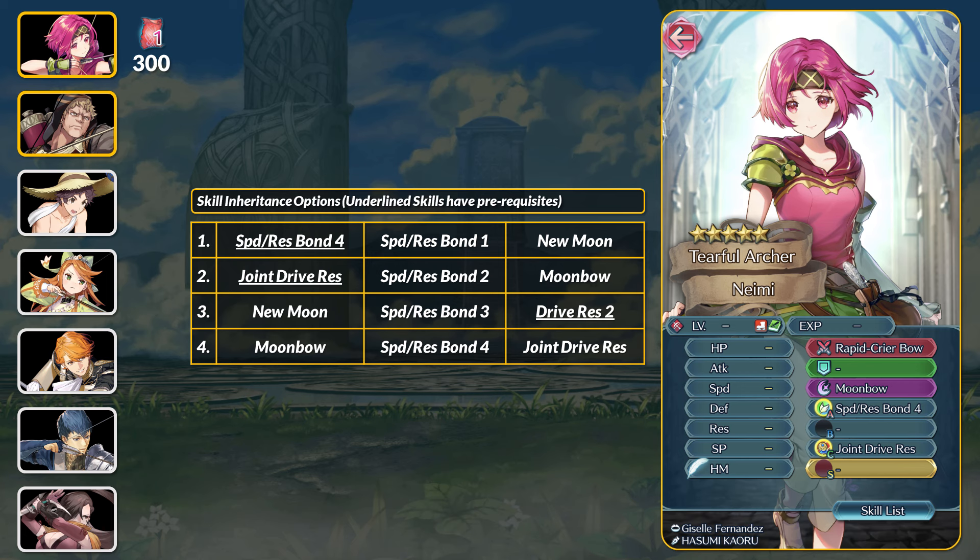Speed and Res Bond 3 is on 4-star Young Azura or Tethys. As for Joint Drive Res, it's plus 4 res for allies within 2 spaces and the same for the user. Drive Res 2 is on units like Soleil or Sol. Joint Drive Res is pretty universal for any unit or build, while Speed and Res Bond 4 is a little more niche.